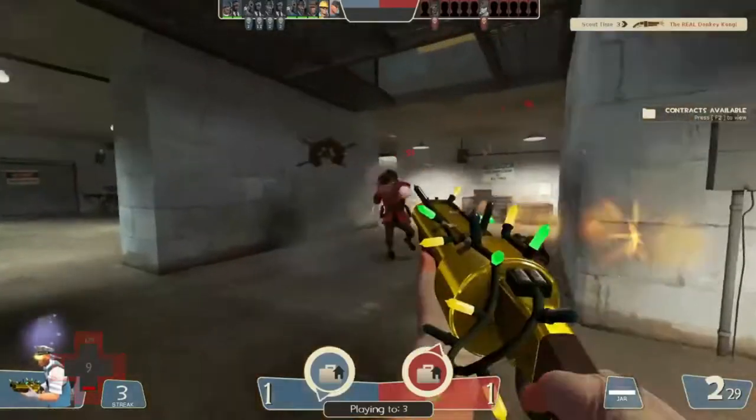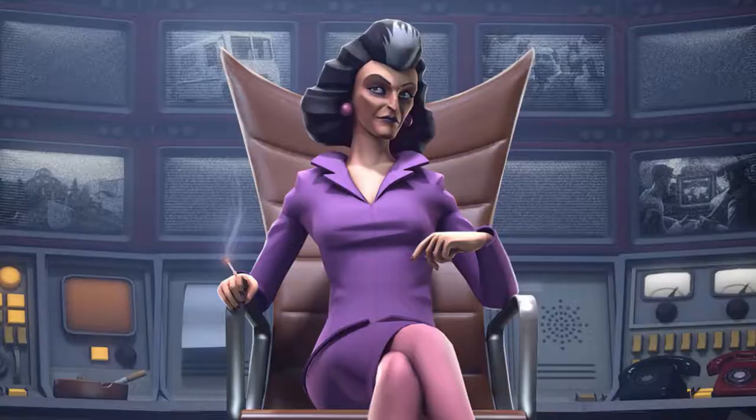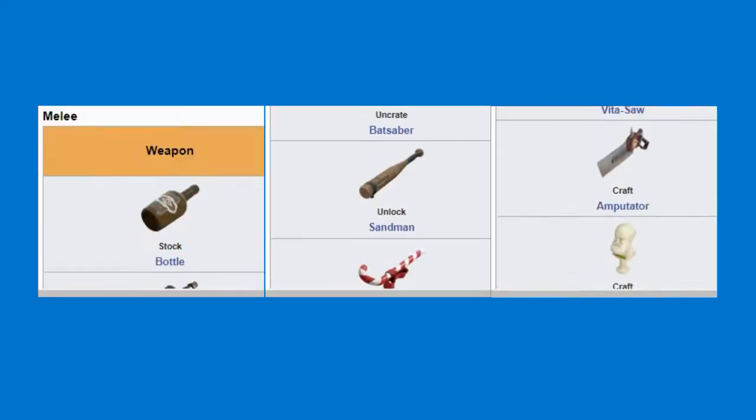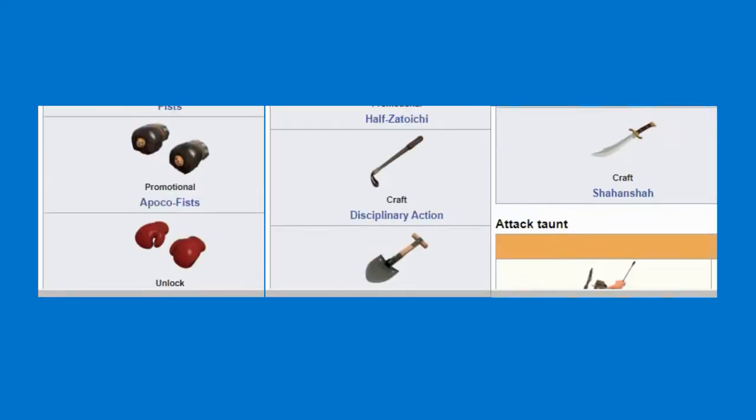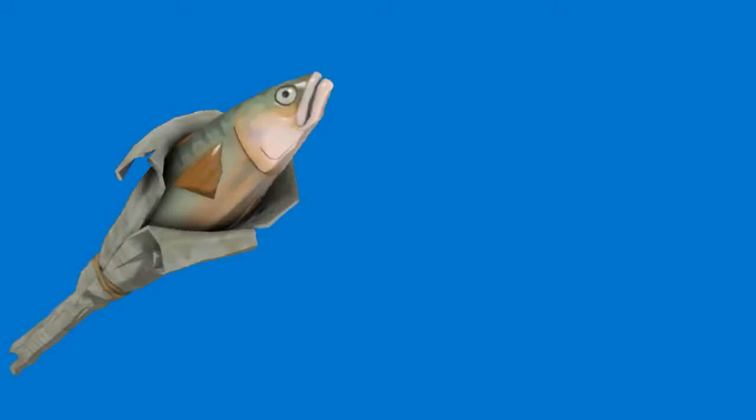We all like winning the video game, toppling over the enemy team and completing the objective to hear the sweet victory. Naturally, we want to use the best weapons available to us in order to best our opponent in this digital arms race. This is why the Holy Mackerel is a direct upgrade to the stock bat.